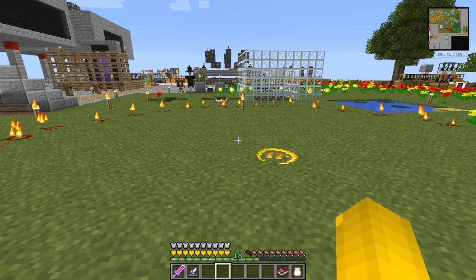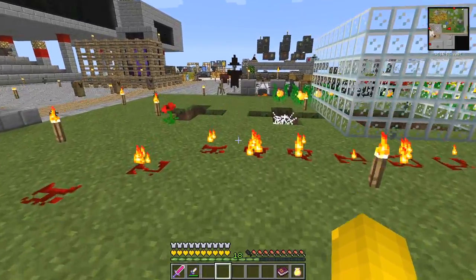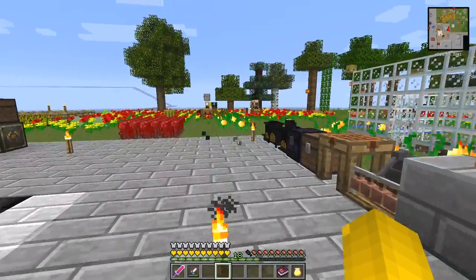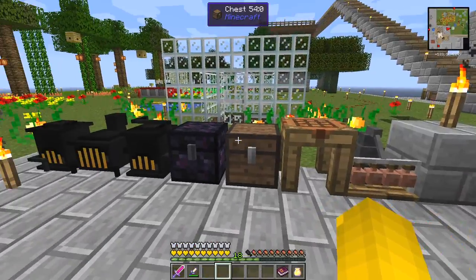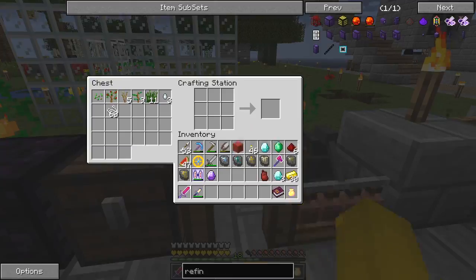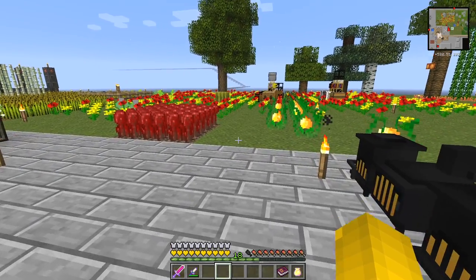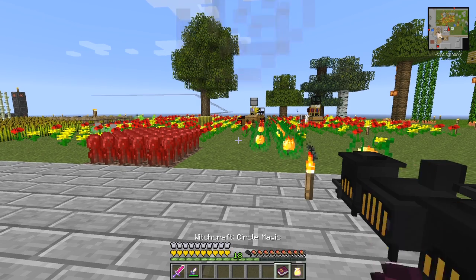The previous time I did this he wanted some gold which I didn't have on me, and the time before that he wanted some diamonds which I didn't have either. So this time I actually recorded it with the right things, so it worked - fantastic! Now why did I want this?